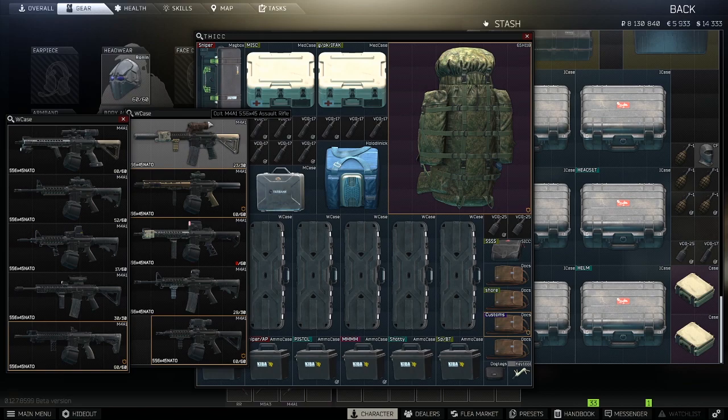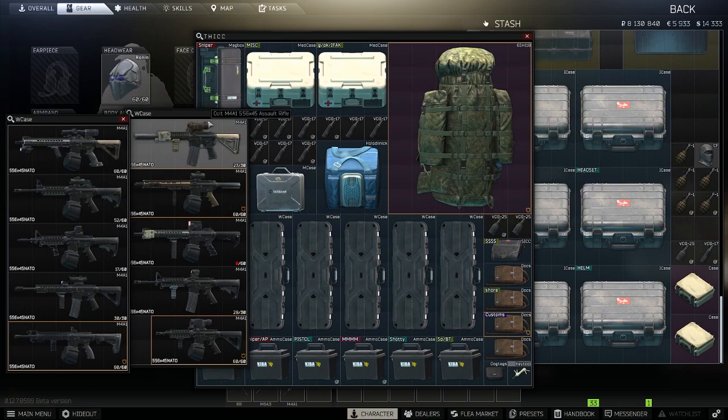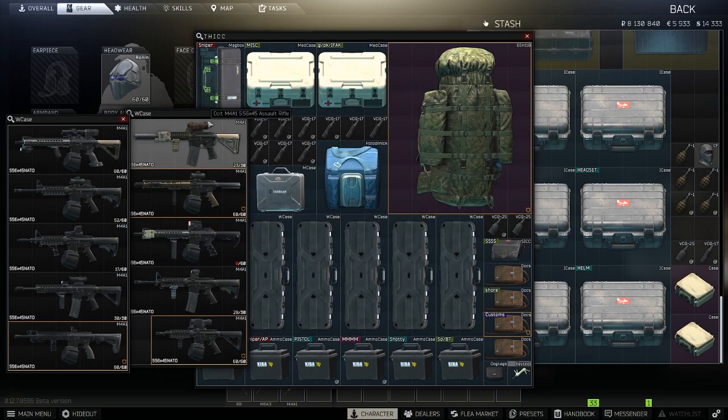Today in this video I'm going to be going over a bunch of my loot routes on specific maps to get meta M4s. We're going to be going over every map except factory and labs, because on factory and labs the main goal is just PvP. On factory the only real loot is in the office, and on labs the best loot is in the rooms with keycards and the middle area, so I don't really feel like I need to show those two maps. Without further ado, let's get right into it.